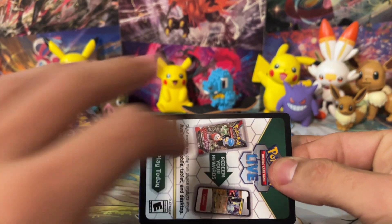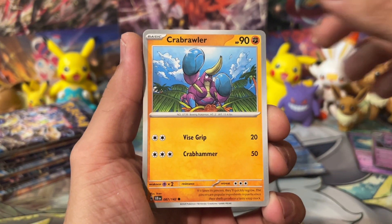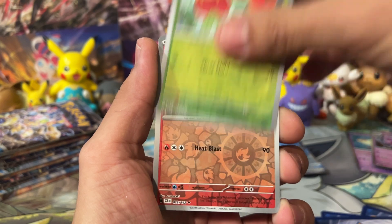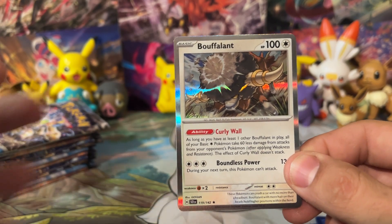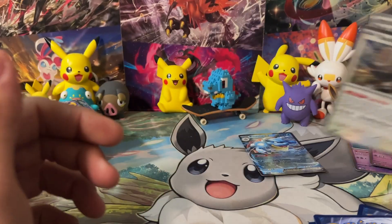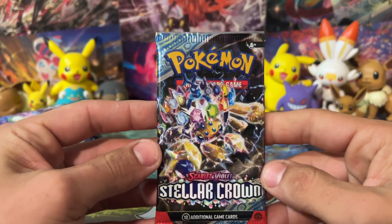We've got Diplin, Manshau, Salazzle, Driftblim, a reverse Applin, a reverse Reshiram — that's pretty awesome — and a Bufalant. Now, this might look like just a normal holo rare, but this is actually a super playable card right now. In the Terrapagos EX deck, a lot of people are playing this card. Lots of people going around trying to buy those right now. If you guys have extra Bufalants and you're looking to get a couple extra dollars or make some trades, they're pretty good for trades and sales right now.